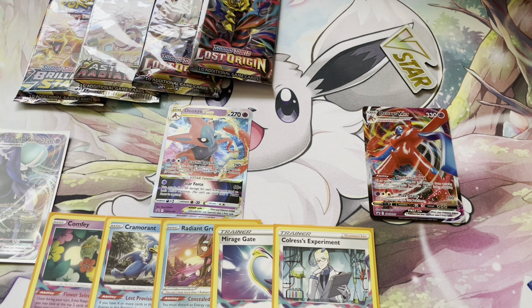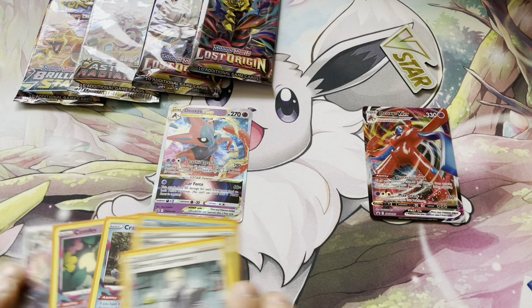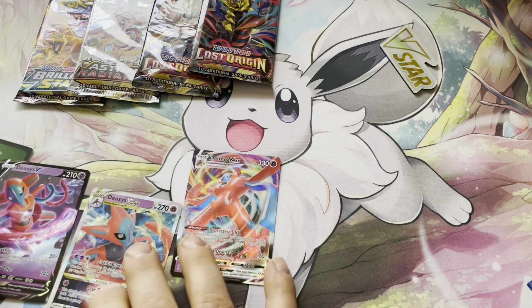Those are my two favorite options for the V-Star and V-Max. Psychic right now is kind of a middle-of-the-road type — there aren't a lot of dark Pokémon being played, but there aren't a lot of fighting Pokémon being played either, so you can't hit for weakness and your opponent can't hit you for weakness, which is pretty good.